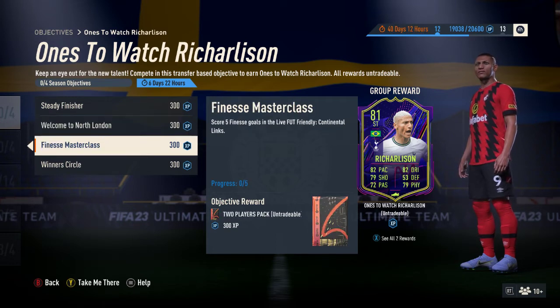Third one is Finesse Masterclass. You get a two-player pack for this — one rare and one common, and they could be gold, silver, or bronze. You have to score five finesse goals in the live Continental Lynx friendly. You can do that all in one match or spread across five matches, and it doesn't matter if you win, lose, or draw. It doesn't even specify which type of player, so you could do it with a defender, a Premier League player, or a Bundesliga player — as long as they're finesse goals.